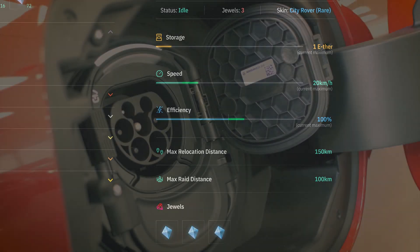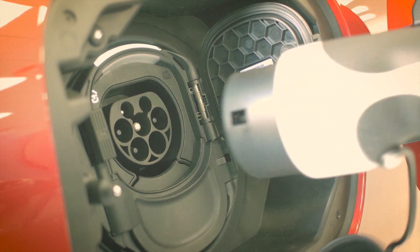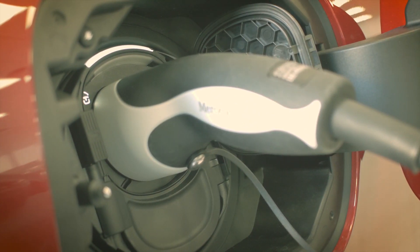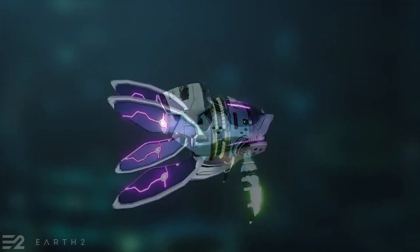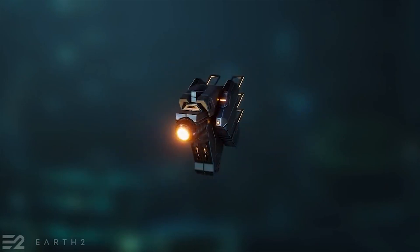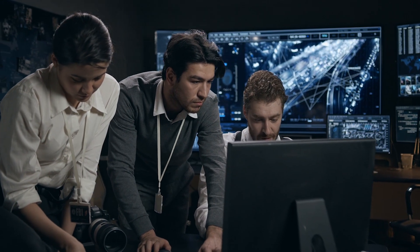Droids do also need to recharge before going back out to raid. This is done within the property's Mentar. You won't be able to go out on a raid if there's not enough energy left for the return trip. So keep this in mind when planning raids and charging sessions — try to work them around when you can and can't be at the PC.